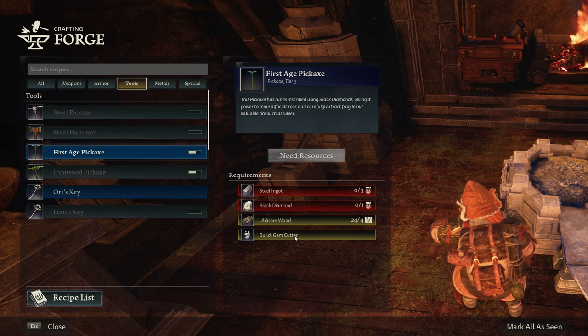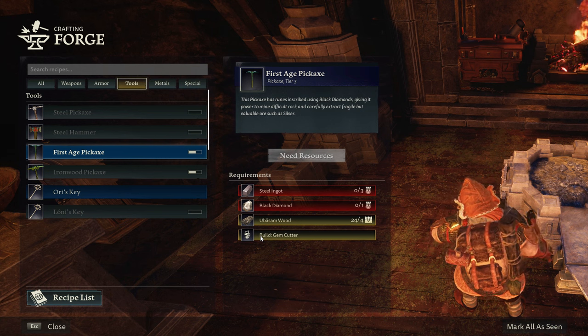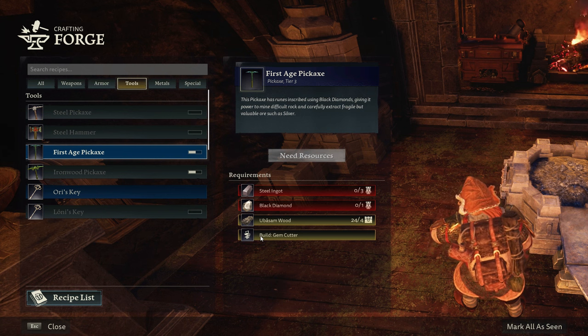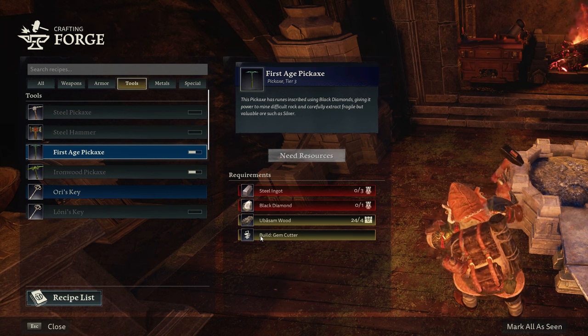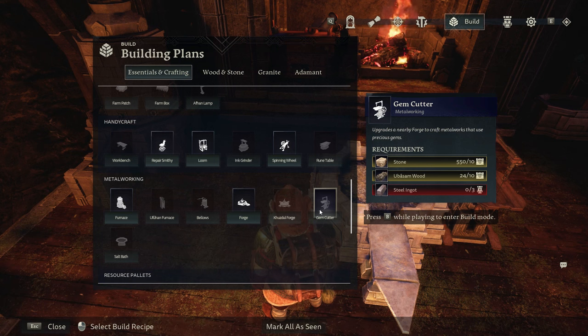You also need to be able to make a gem cutter. To make a gem cutter, all you have to do is find your first rare gem — so any of the rare gems: emerald, ruby, sapphire, diamonds — anything like that you find should unlock the ability to build a gem cutter. To build a gem cutter you need stone, ubasum wood, and steel ingots. Since the common core here is ubasum wood, and you already know how to extract stone and make steel ingots, I'm going to show you how and where to find ubasum wood.